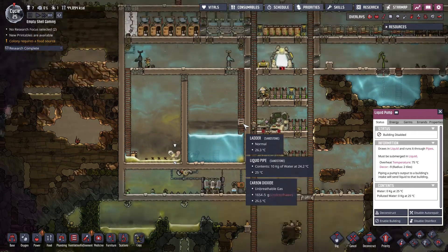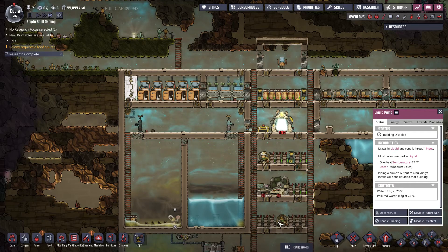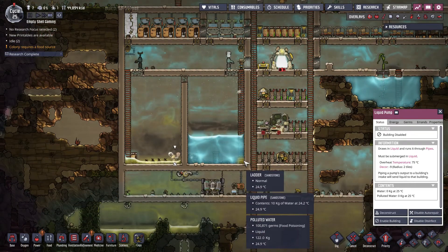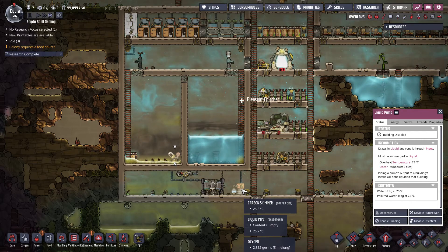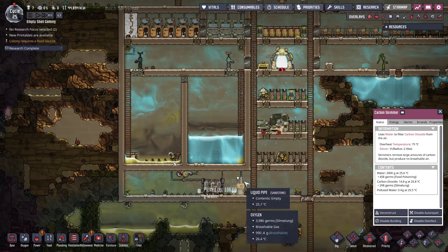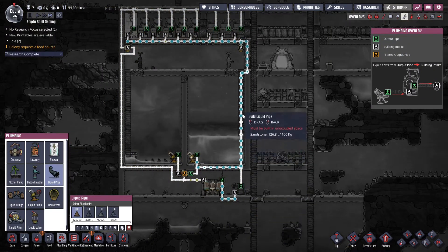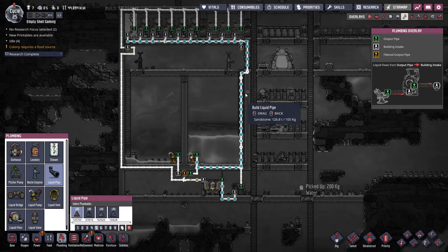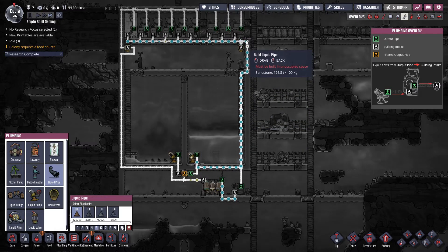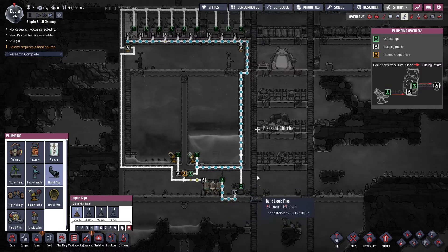That pisses me off that we have urine in there — that shouldn't be there. I'm curious how that made its way into that. Is this putting out bad water? Oh — yes, it's sending out dirty water every once in a while. God damn it. Alright, so I guess this is going to have to go into this and just get turned around. God damn it.